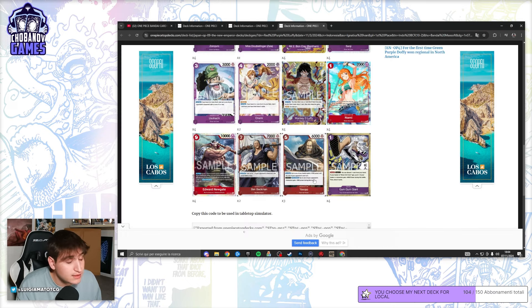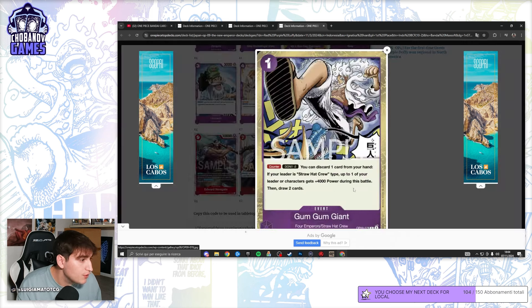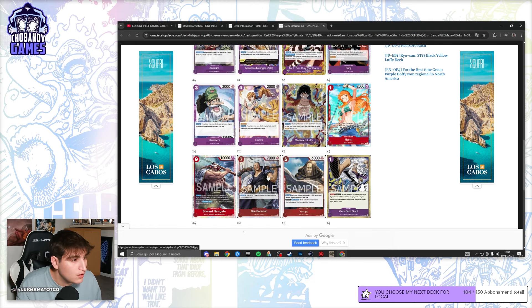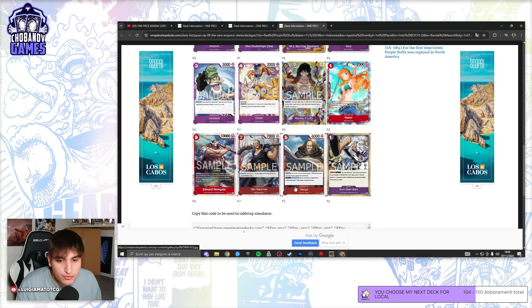Also in the deck: Nami searcher, Edward Newgate, and Backman — this card trashes a character with 6k power or less. 3 Jasop: on play gives plus 1k to your leader, and with one Don when attacking, the opponent's character gets minus 1k power this turn. The new event card — this event is crazy: Don minus 2, discard one card, if your leader is Trafalgar, get plus 4k during this battle, then draw two cards. It's really good because you discard non-counter cards late game and draw two fresh cards.